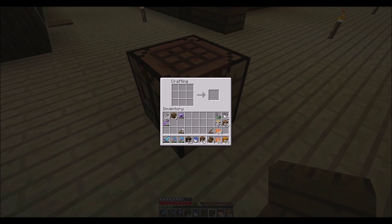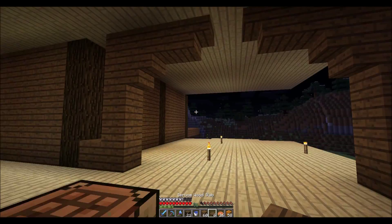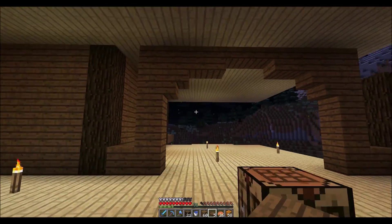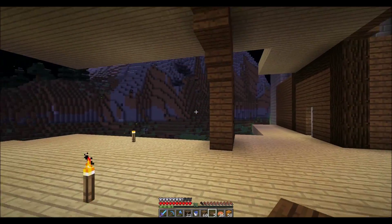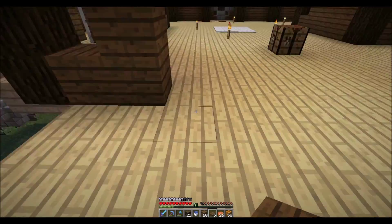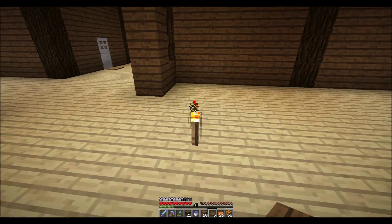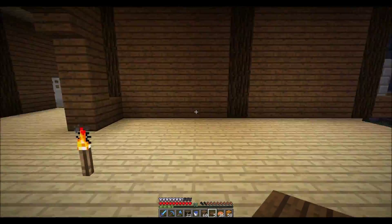Maybe if we make some half slabs. It's very very wide still but it kind of gives us an entrance, so now we could have the kitchen in here. Yeah, is that good? I think that's good.